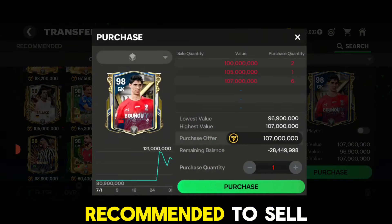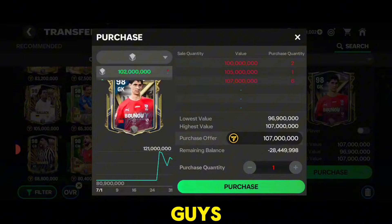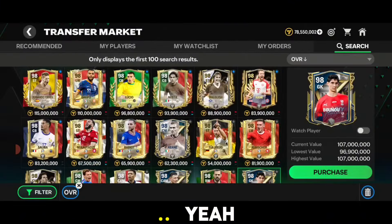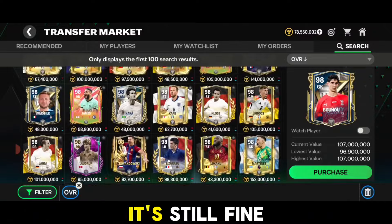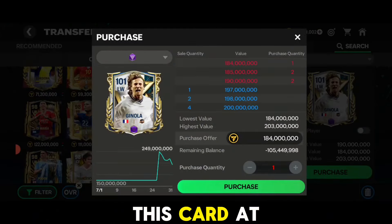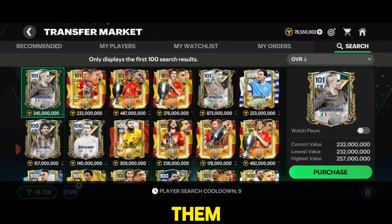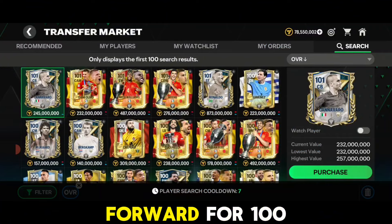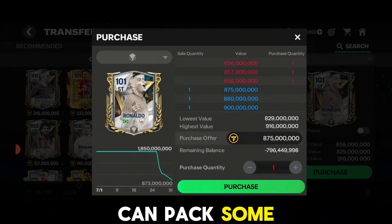You can also sell your cards before the top 50 and top 500 packs come into the game. I recommend selling your untrained 99 or 98 rated cards. If you've used Mascherano, you might lose 10–20 million coins but that's fine. If you have the card at base version, only then consider selling them.